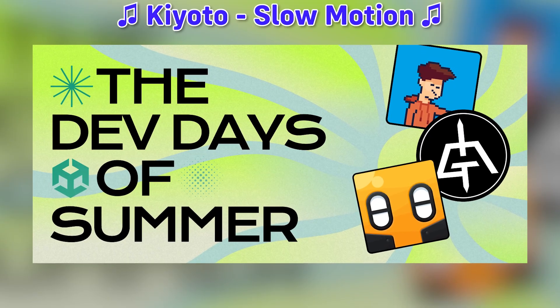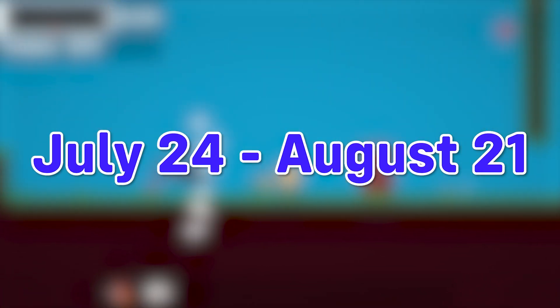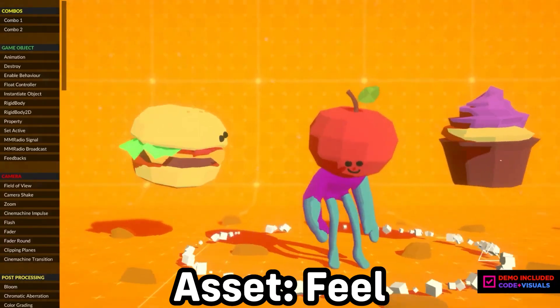This video is sponsored by Unity, and the Dev Days of Summer sale is occurring right now. It's running from July 24th, 2024, and ending August 21st, 2024. There are hundreds of assets discounted for 50% or more, and you can grab them using the link in the description.